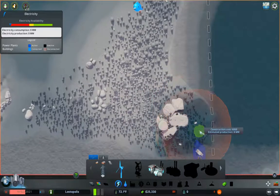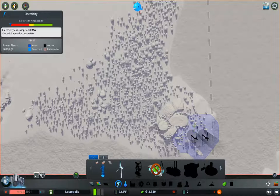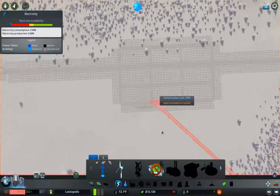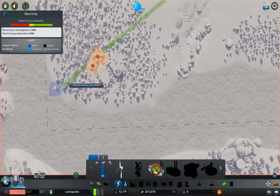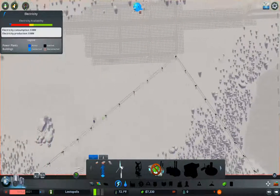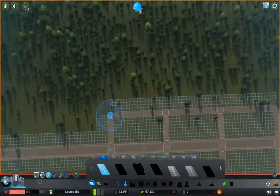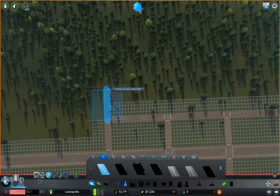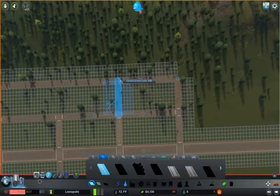So what we're going to do is put a couple of these over here and then grab power lines to connect them. Because we definitely need that before we get too far down the path here. We can chuck in one more line of roads here, and beyond that we basically run out of cash.